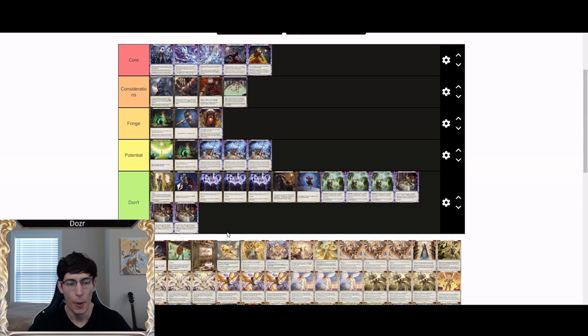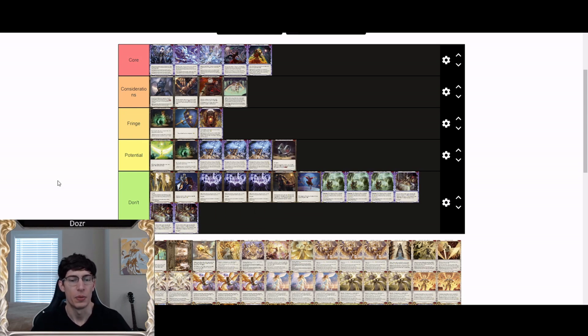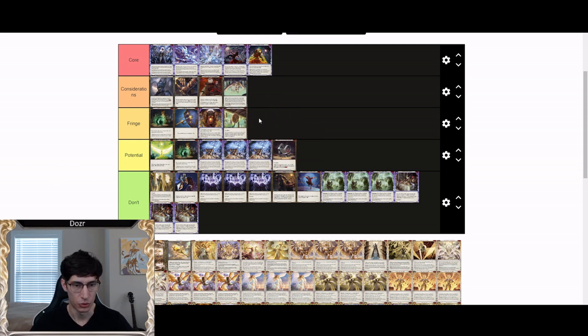Talisman of Recompense has potential. Its synergy with red Heralds and Vestige is very interesting, and in a metagame where red Heralds can find a space in the deck list, it will be very good. However, it's too clunky to make use of right now and there are better cards for Prism to run, so it goes in the potential category.